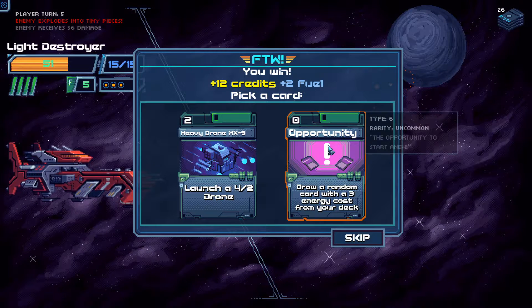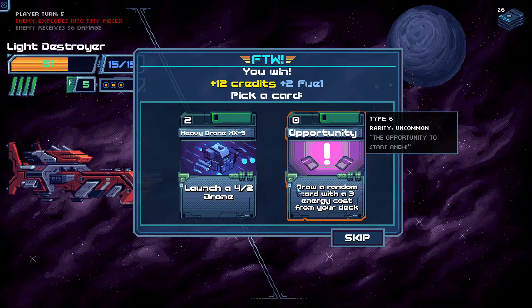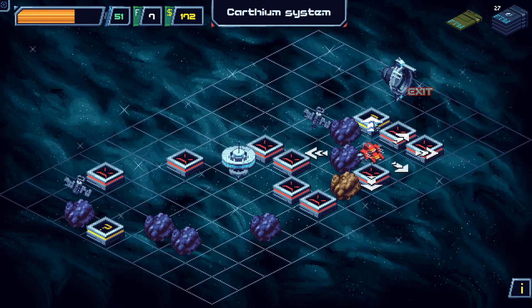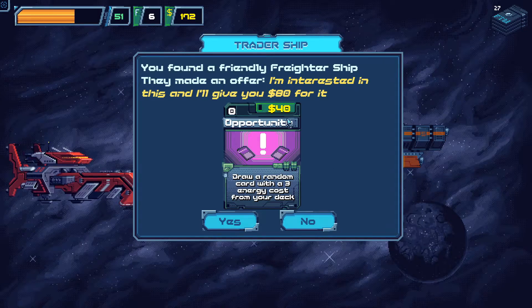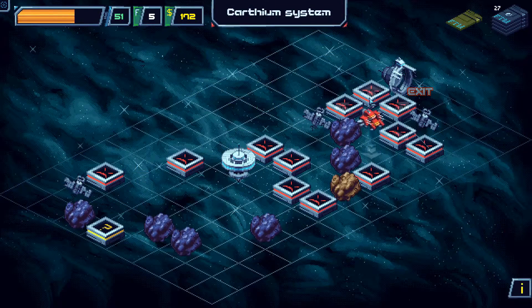Heavy Drone — OptiG: draw a random 3 energy cost card from your deck. Oh, that's fantastic! I've only got one 3-energy card in my deck — that's guaranteed to draw Last Resort. Opportunity — don't need that. They want to give me 80 for that card? No — that card's actually quite useful, it's essentially a draw-Last-Resort card.